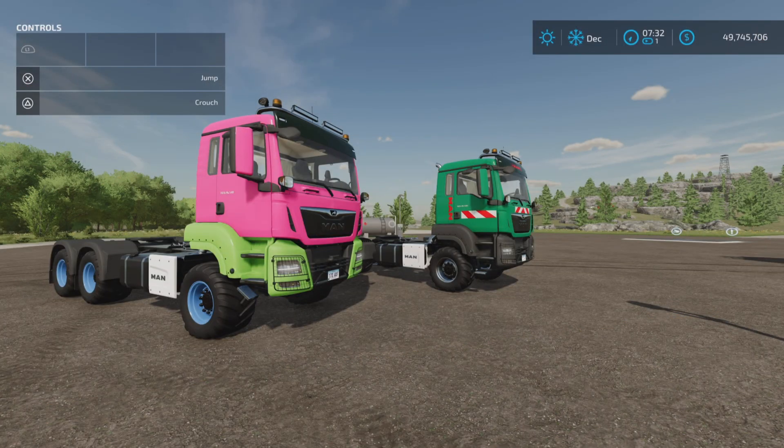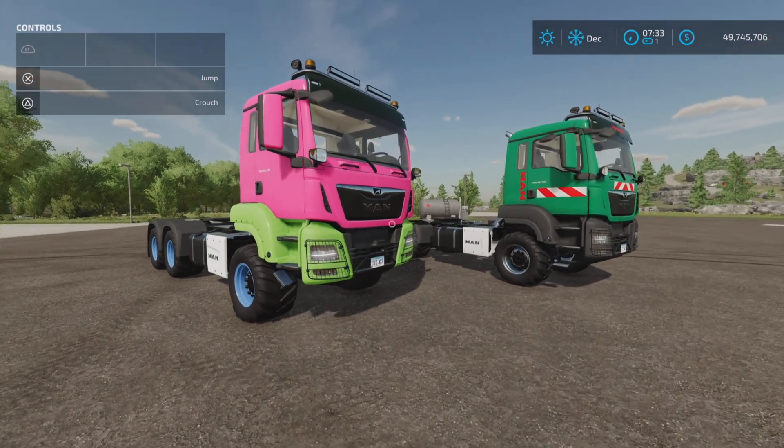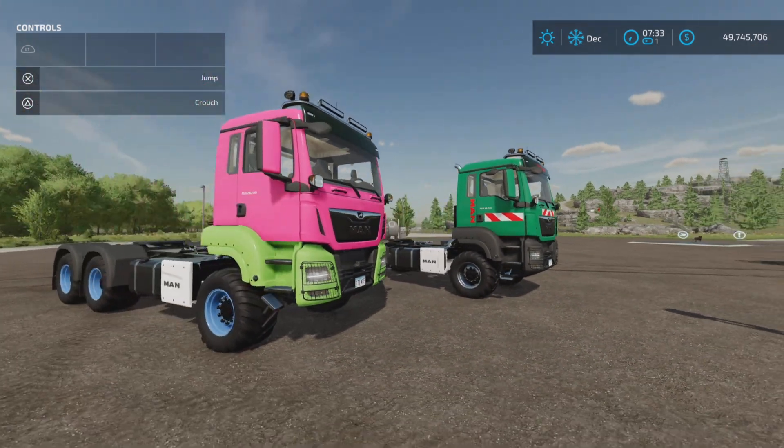Here with the new mod test for Farming Simulator 22 - this is the MAN TGS Agro Pack by Virtual Farming and Dersch Modification. It is 19.39 megabytes to download and is available for all platforms: PC, Mac, PlayStation, and Xbox. It uses 17 slots on console and is a pack of two trucks.